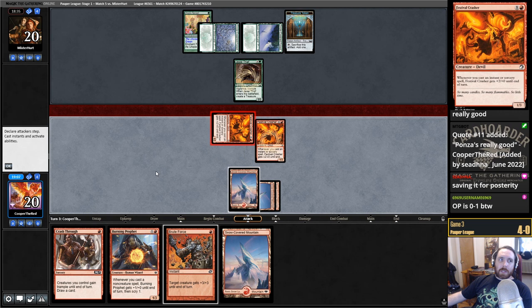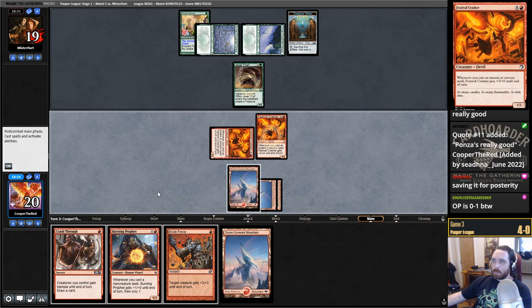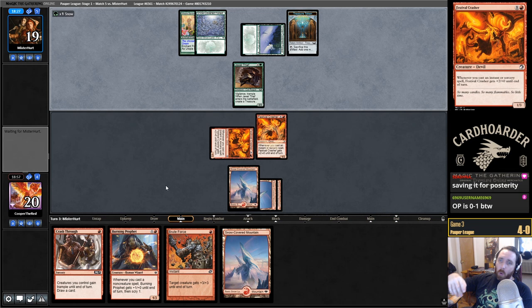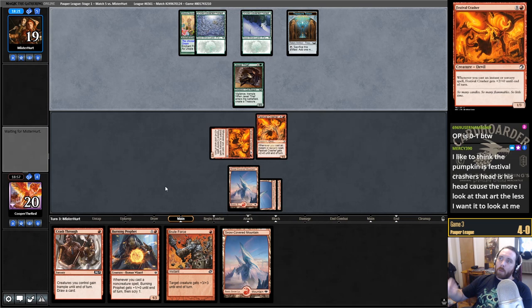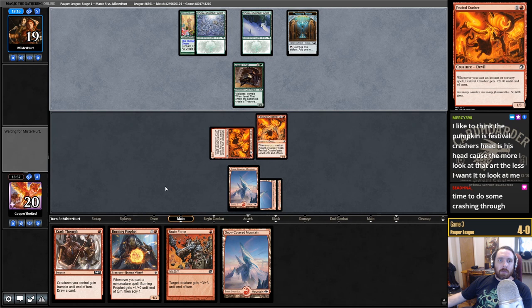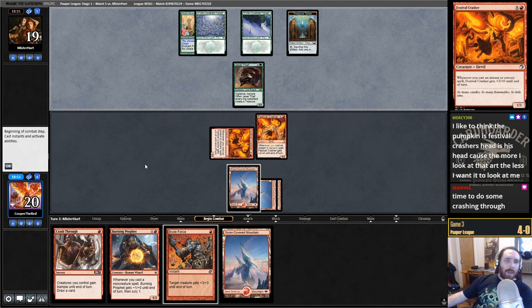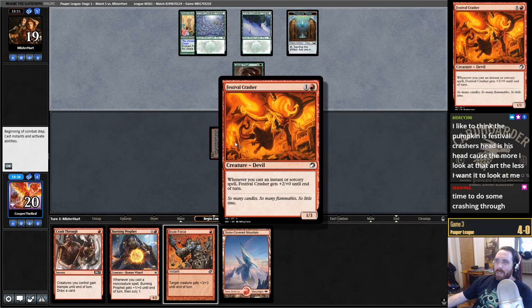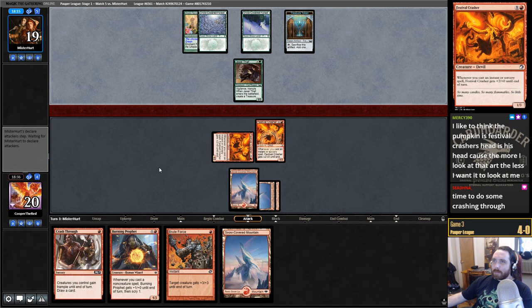MTG Bot says that but MTG Bot doesn't always know what's what — if you start a league on one day and then stop playing and rejoin the next day or week, MTG Bot won't know what your score is. So the opponent is 0-1 today but we don't know what their whole league is. I'd like to think the pumpkin is Festival Crasher's head — the more I look at the art, the less I want it to look at me. So many candles, so many flammables, so little time.